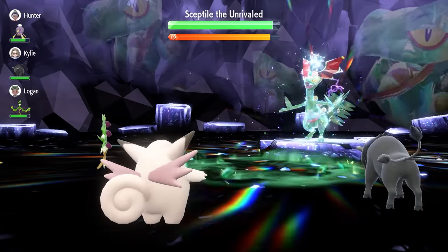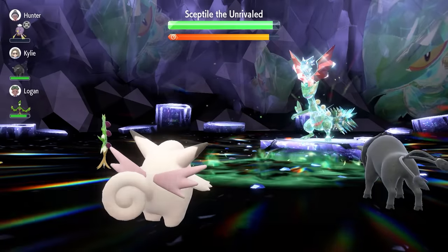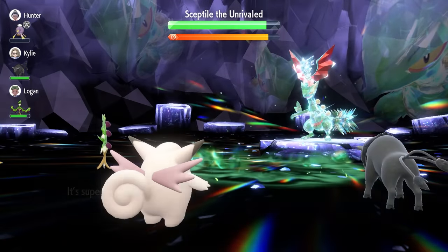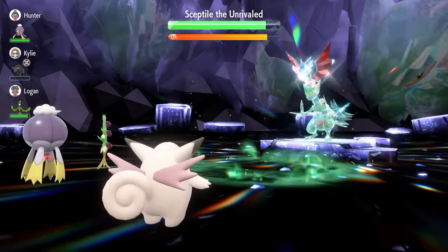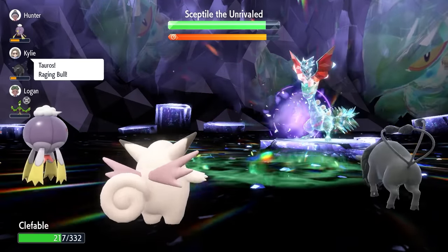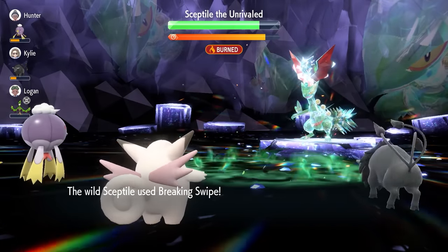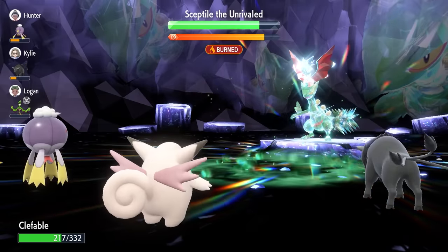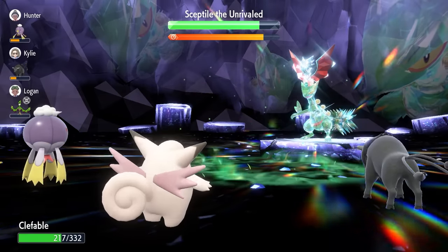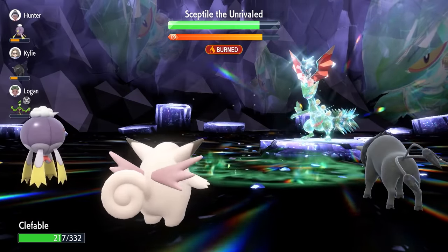Now we concentrate on dealing damage to Sceptile — we don't want to waste turns using Calm Mind because those boosts will get nullified soon. We want to chase down our Terastallization counter as soon as possible. Our Terastallization energy will get stalled one turn by Sceptile, meaning we'll need an additional turn to Terastallize. After the Dragon Dances you'd expect Leaf Blade to hit harder, but it isn't doing too much damage. It's advisable to lock in with Draining Kiss at this stage to stay as healthy as possible going into the next phase.